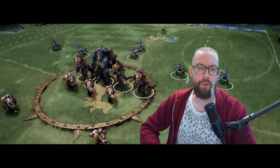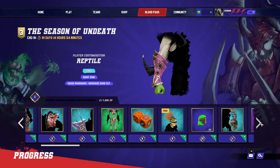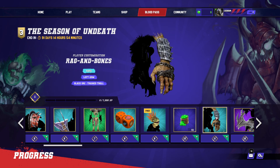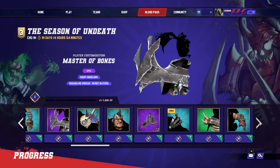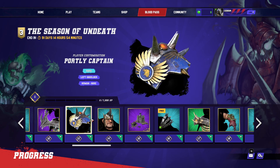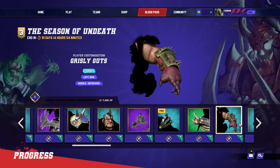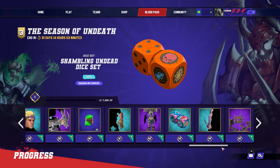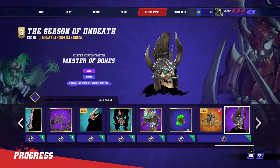As with each Season in Blood Bowl 3, a new Season means a new team, and a new team means a new Blood Pass. This one is similar to the previous ones — if you buy the Blood Pass, you get access to the Shambling Undead straight away. If you instead elect to unlock the whole Blood Pass, you'll get the free items, and at the end you'll get the Shambling Undead for free. Based on how long it's taken me for the previous two Season Passes, expect about 50 games to unlock them for free.